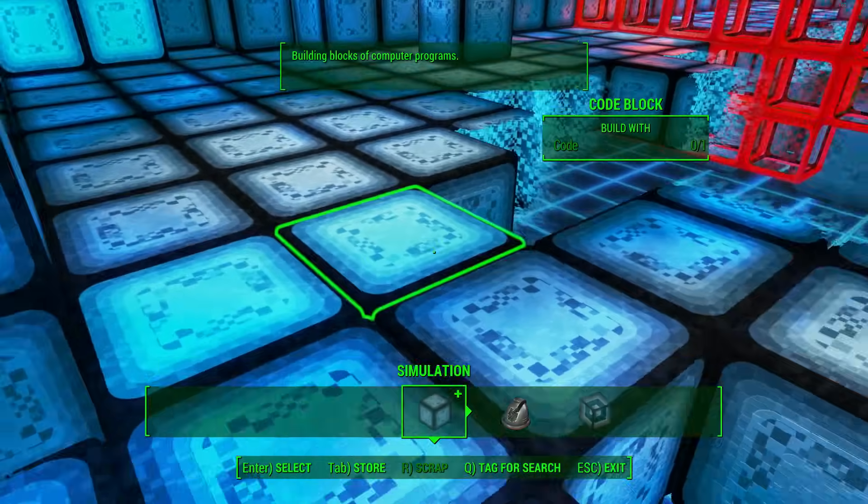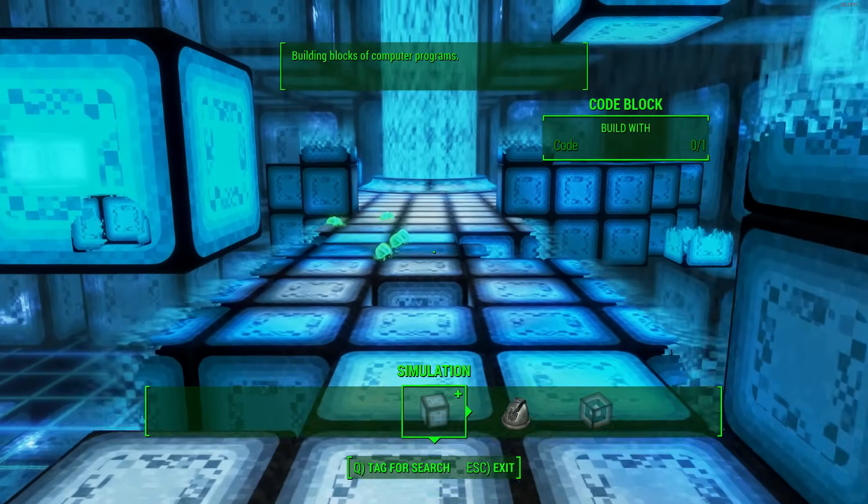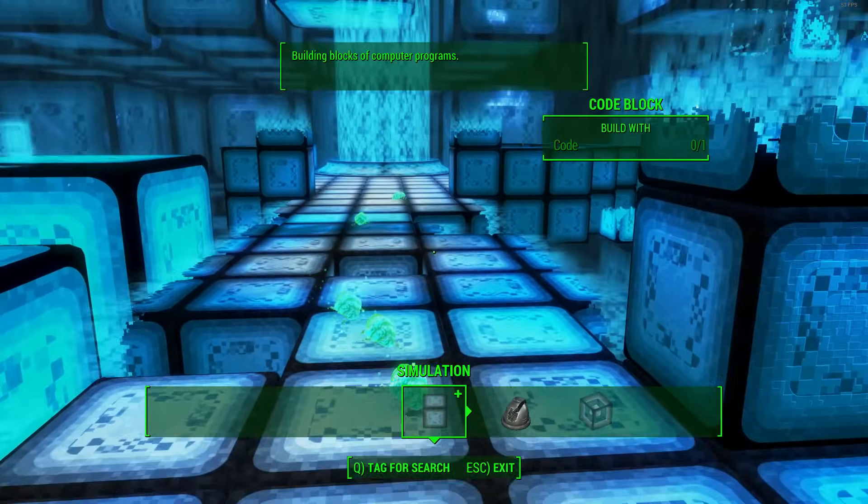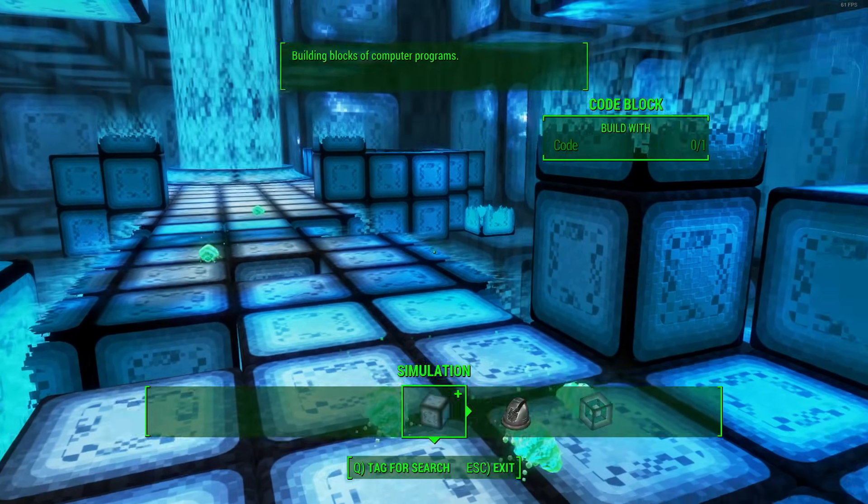Make sure you're using them correctly and that you create a viable path for them to go on. They only need sort of one block to go on, but I like to create two sometimes as they seem to go a little bit quicker with that anyway.